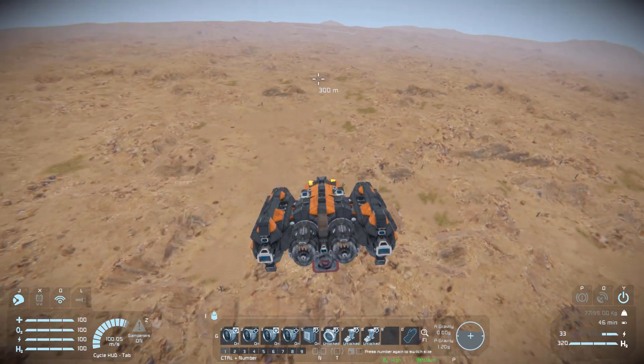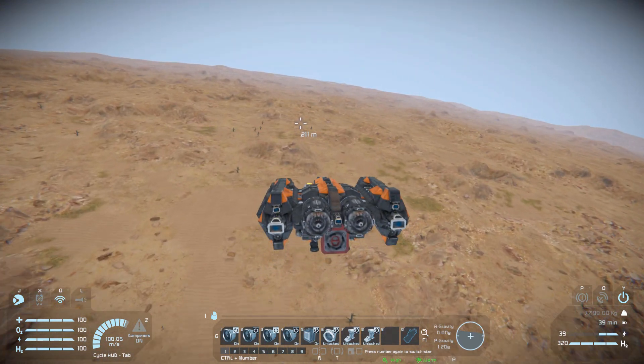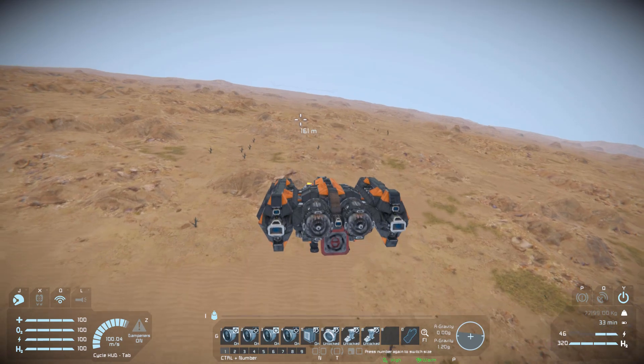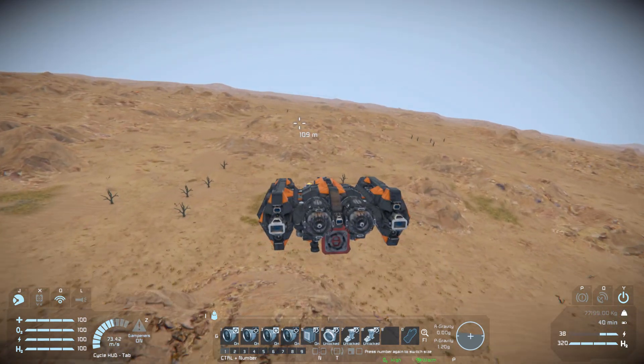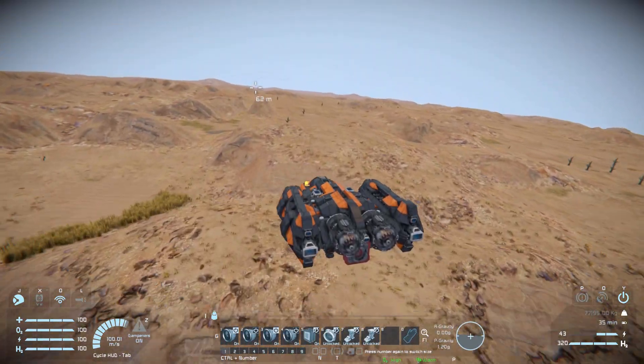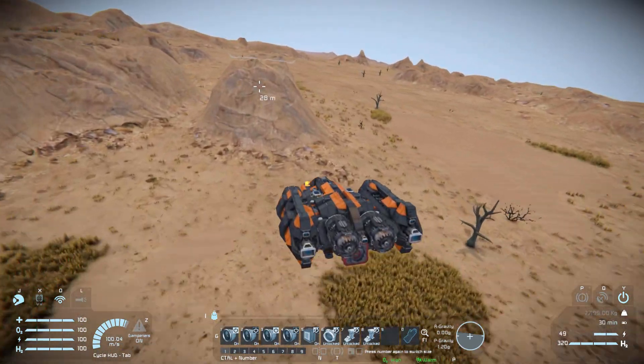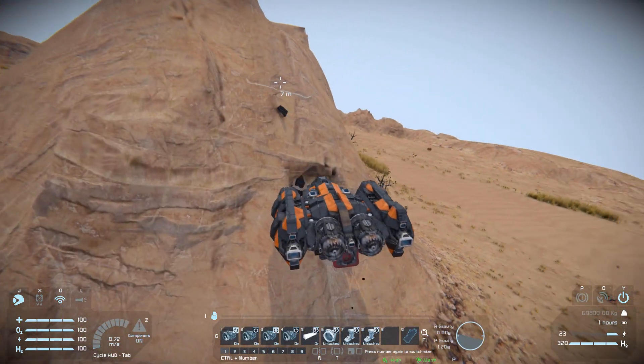That's pretty much it for the Atlas IC330 Orbital Shuttle — a very nice little ship if you want a small transport to go between a space station and a planetary station, maybe for trading. There will be a link in the description below if you wish to download and play around with it yourself. I'll be back with another video soon — bye bye.